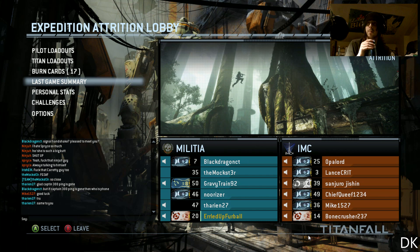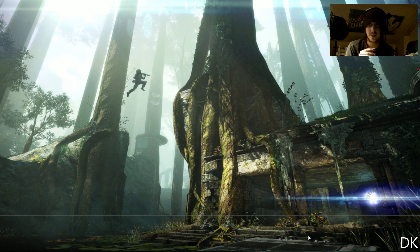It looks like we are playing on Swampland. Obviously we are playing Attrition. This map is actually fucking awesome — as you can see it is filled with just tons of what look like old growth redwoods, or just something really awesome to that nature, and they just shoot up into the sky with lots and lots of awesome places to hide.